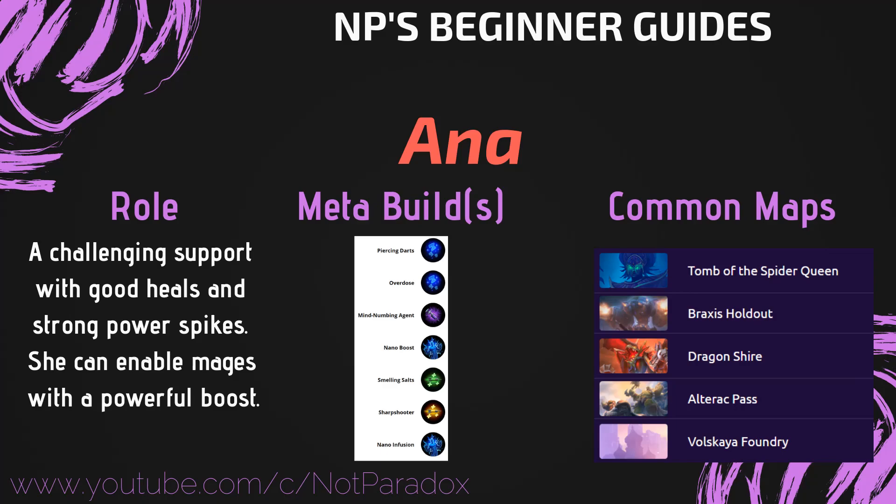Hey guys, today I'm going to be continuing on my Beginner's Guide series, this time with Ana. Ana is a challenging support — she's got great heals and she has very powerful power spikes.